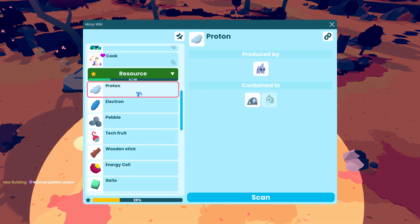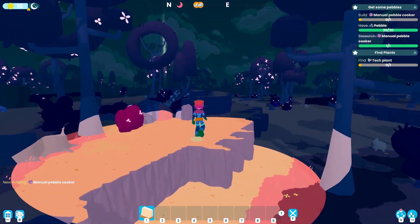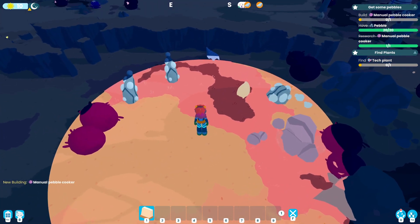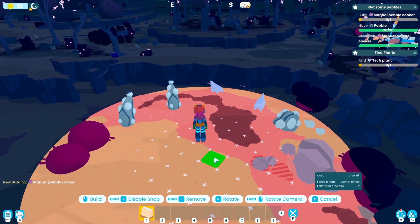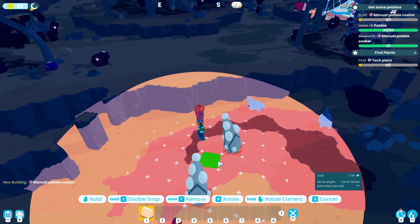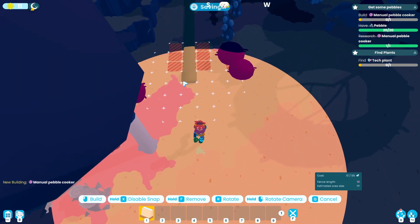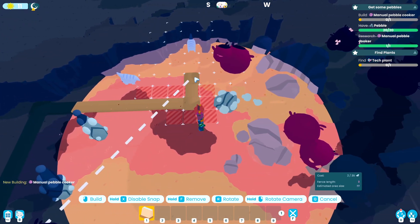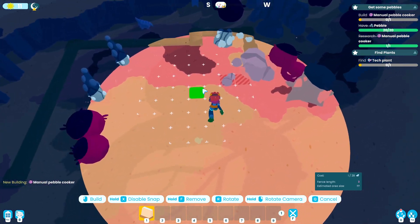There's a proton deposit over here. Why don't we build a second area here and put the pebble cooker inside it? Let's get a nice space and grow it north a little bit to get this deposit inside — we want it fairly large for them.